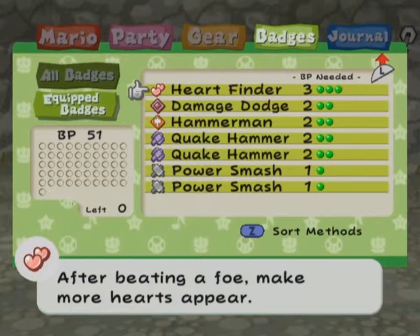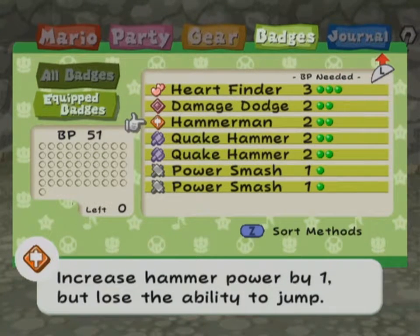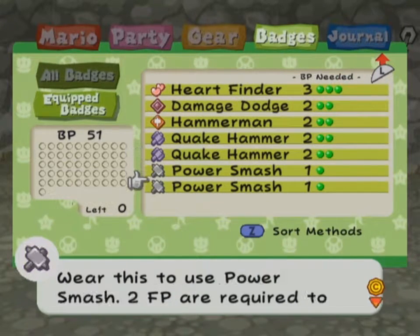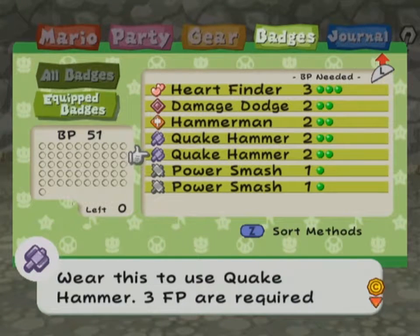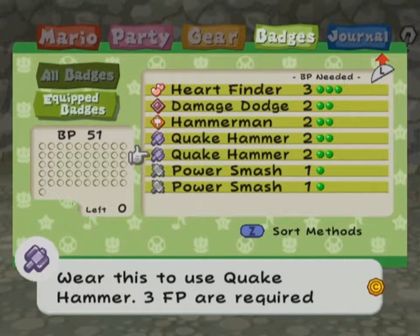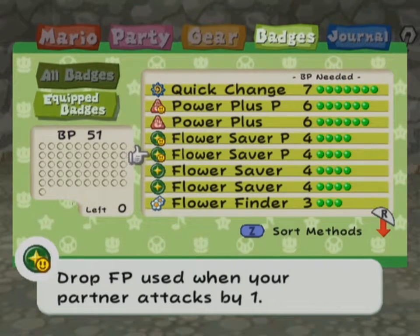You're getting into so many battles and they'll replenish you just a little bit. Damage Dodge — always a good thing to have. Hammer Man, because forget jumping. No one jumps anymore. Anytime I need to hit an aerial enemy, I have partners to do it. You can get an extra Quake Hammer and an extra Power Smash from the Pianta Parlor by getting enough Piantas and buying them. Stacking them makes the FP cost go up a little, but the damage also goes up. With my current setup, Power Smash does 12 damage and Quake Hammer does six to everything — a pretty good deal. With the Flower Savers, it's pretty cheap.